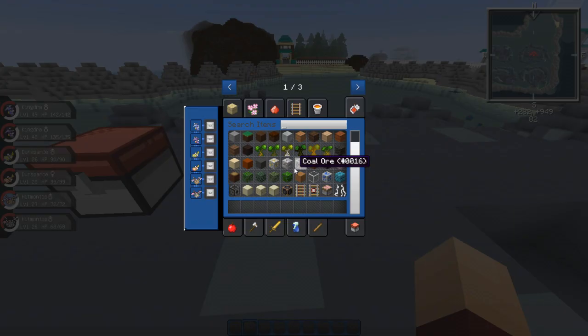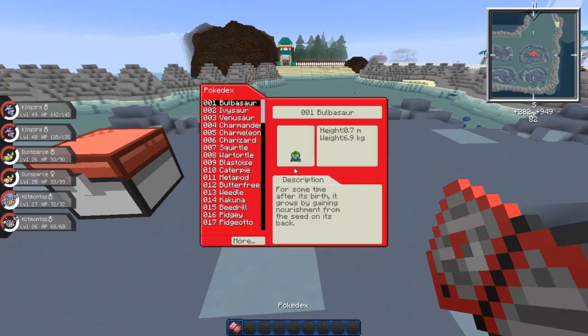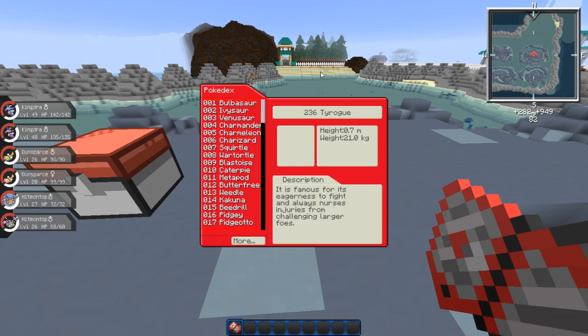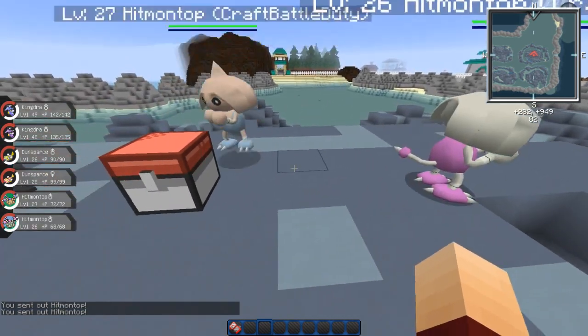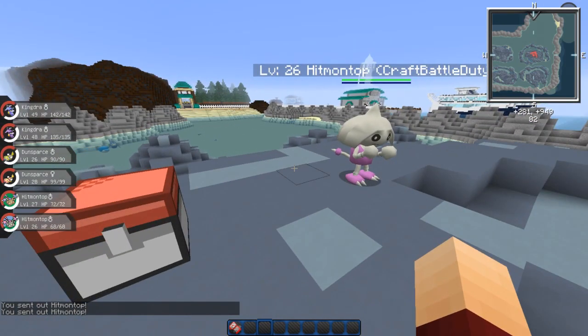It starts with T... Tyrogue! Yeah, that's it — Tyrogue. He's not in the game as of yet, but that's how you get Hitmontop. You have to have balanced stats, and you can get yourself a Hitmontop. So this guy is actually technically unobtainable right now. Gotta catch 'em all — he's gotta be flipping out a bit at that.